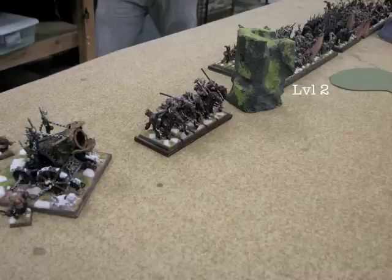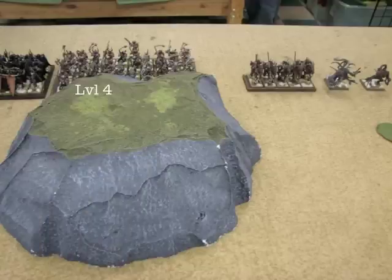So anyway, he's got a Hellcannon on the left, a unit of Fast Calve, a horde of Great Weapon Marauders with a level 2 Spellcaster in there. Next to them is a unit of just under 20 Chaos Warriors, which also has his Battle Standard Bearer and his Chaos Lord — the BSB is defensively kitted and the Chaos Lord is really killy. He's got another horde of Marauder Great Weapons with a level 4 in there, and then Fast Calve and 2 Spawn.